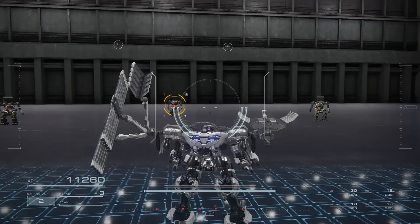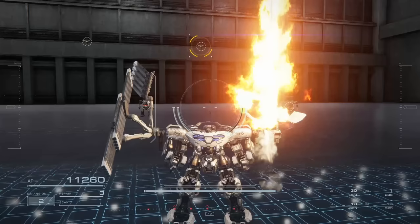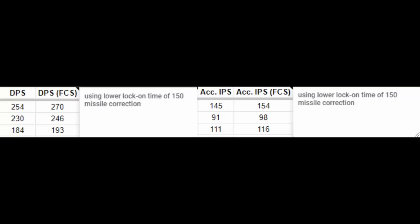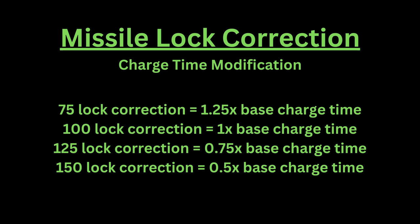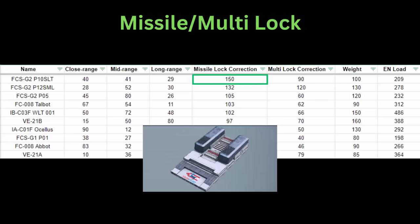For the missile stats on my spreadsheet, I also added DPS and accumulated impact per second, which factors in the reload plus lock time. The column on the left uses base 100 missile lock correction, while the column on the right uses the 150 lock on correction. Missile correction on the FCS does not increase the tracking abilities of your missiles, but rather reduces the time it takes for locking on to targets, so it affects missiles with longer lock on time more.